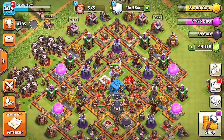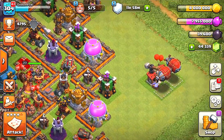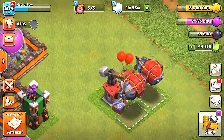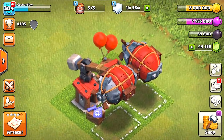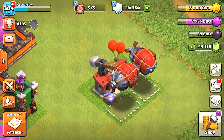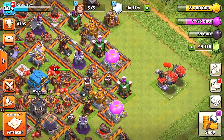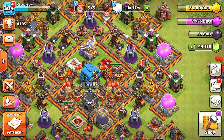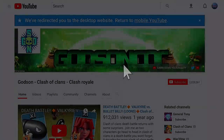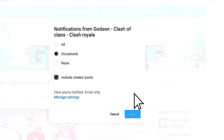Yo, what is up guys, this is Gotsun and welcome back to another episode of Classic Clans Dudes, where we're going to be checking out the new Battle Blimp and Wall Wrecker. These are the new units in the game and they are super awesome. Today we're going to find out which is the best, or at least which one I will probably prefer in battle. These are the new sneak peeks, so if you don't want to miss anything make sure you subscribe and hit that notification button.